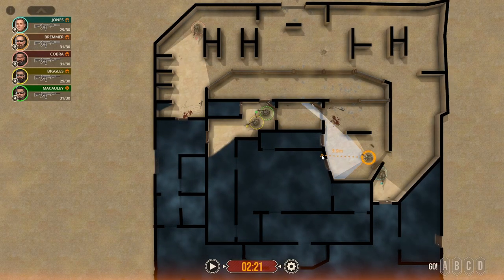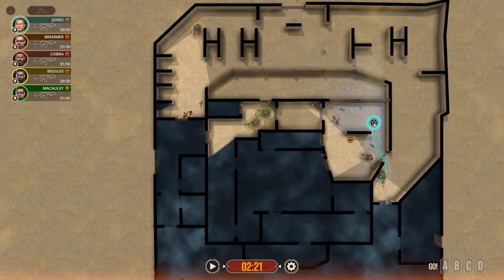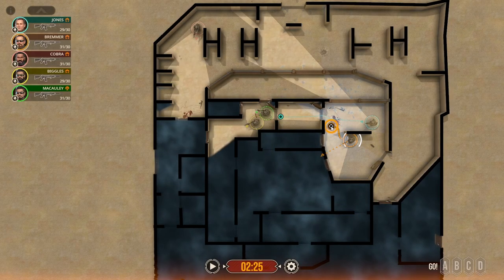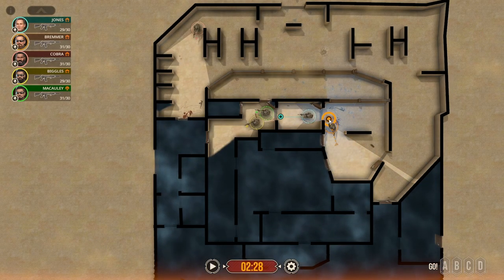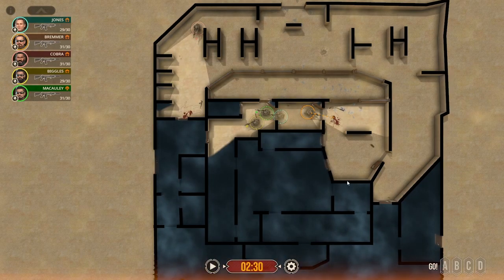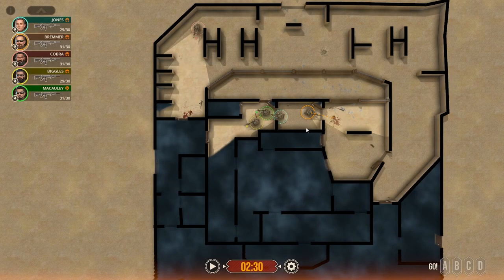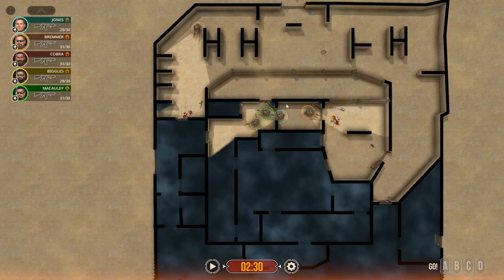I'm going to have Bremmer watch in a general that-way direction as he moves up, and Jones is going to watch this way as he gets into here — then he'll be able to join the team. As that switch is over we're also going to bring Bremmer up, and Bremmer is going to watch our back. We'll go ahead and bring him all the way back in here so he's got good coverage for our rear. He couldn't quite see all three doors at the same time, so we'll just have him wait. In the real world you can use more than just your literal line of sight — you'll use your vision as well as your hearing, just hearing when these doors open. Now you can see we've consolidated these three doors into just one, so now these guys can make entry.